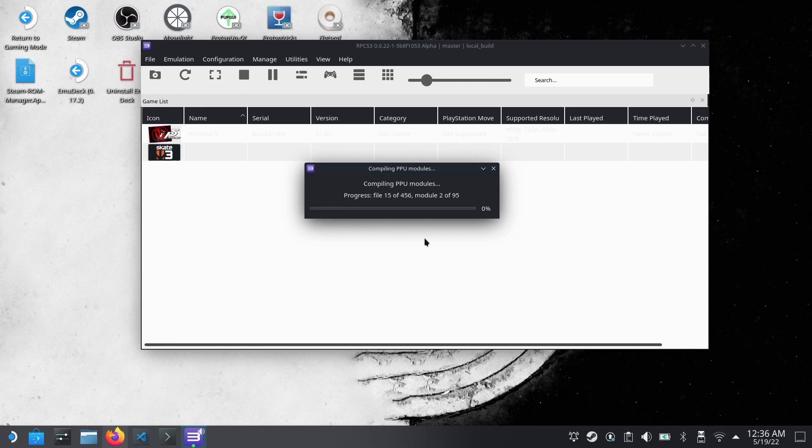Drop your games into the emulation folder you have for EmuDeck. Make sure to use the ROM Manager — close Steam first, use the ROM Manager, generate the app list, and save it. Then when you go back into Game Mode, the games will appear there. I'll go ahead and speed through this, and then we'll jump into some games.